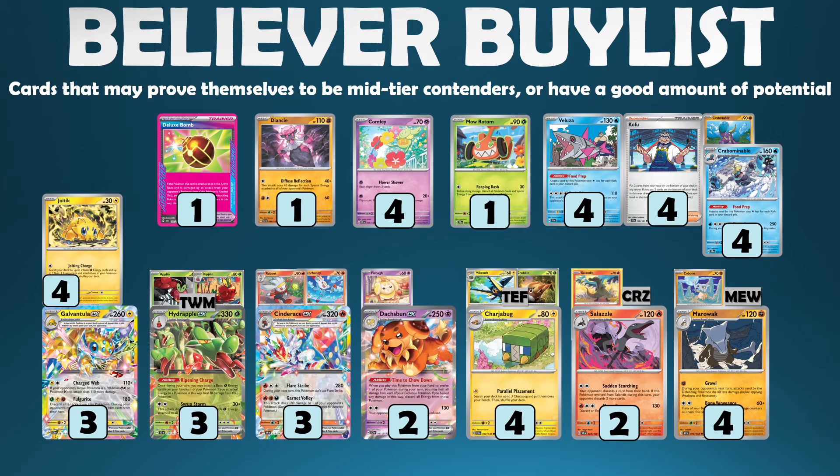Finally, we have Marowak with the Bone Vengeance attack. For two colorless, you do 60 plus 120 more if any of your Cubone are damaged on your bench. The Cubone from 151 has the Cheering Bone ability that increases your Marowak's damage by 30 for each of these Cubone on the bench. So Cubone is a single-prize fighting type which can deal 250 damage for a Double Turbo Energy. Pretty impressive stuff if you've got that optimal setup.